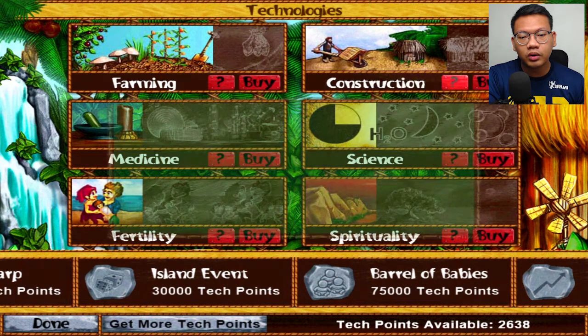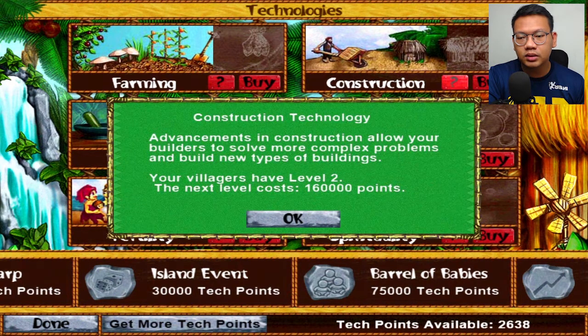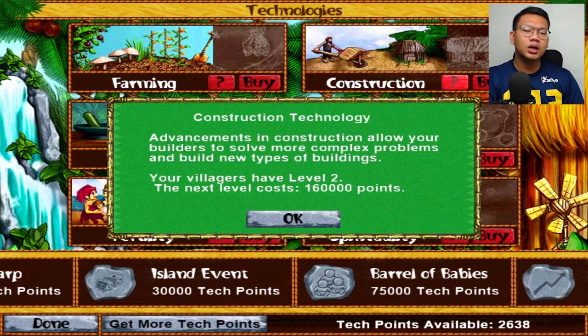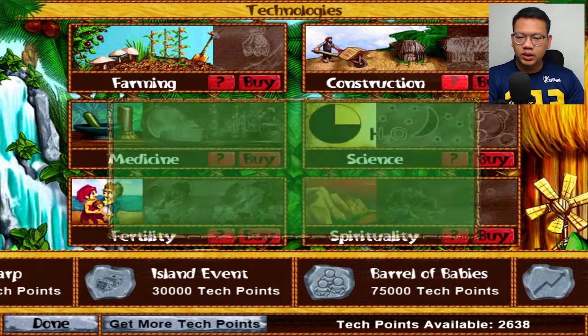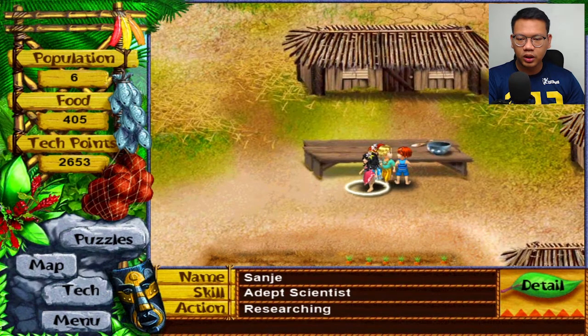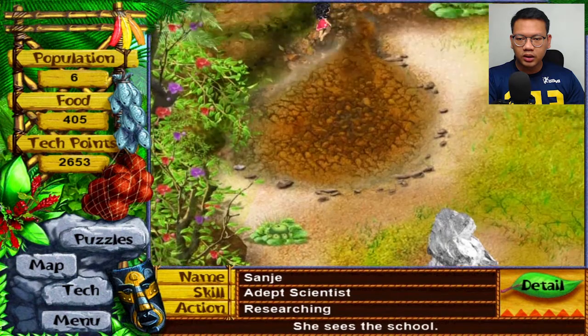If you click this construction technology — advance in construction — it means your construction technology can move and repair things. It allows you to remove those rocks. So we're going to clean that rock, and after that we can get clean water.